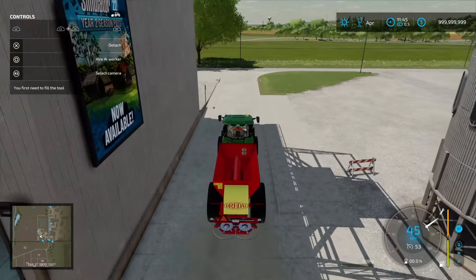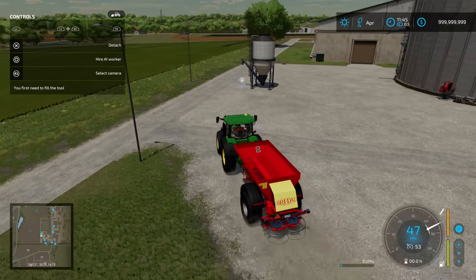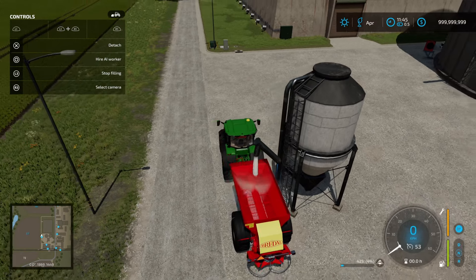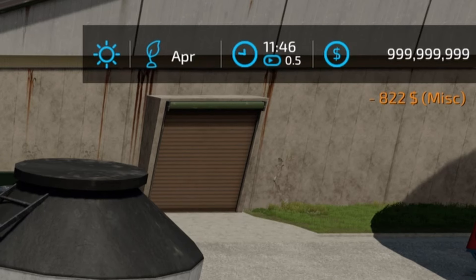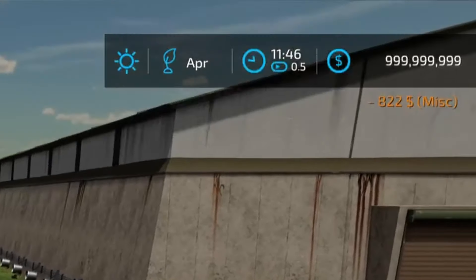Here we are at the lime station. Navigate your way through and pull up alongside this spout here. You'll get the start filling icon and just start filling with the desired amount of lime. It will charge you once you stop the filling — so you can see it's charged us $822 for that load of lime.